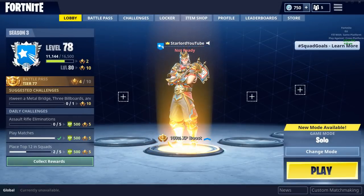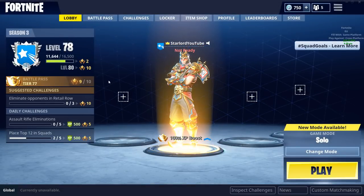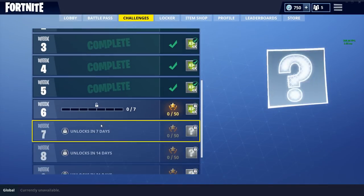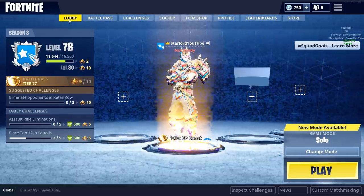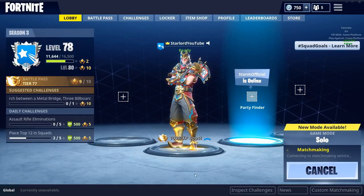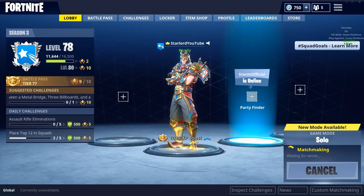Hey, what is up everybody, my name is Starlord. I hope that you're having a fantastic day. In today's video I'm actually going to be showing you where to find the Week 6 challenge: search between a metal bridge, three billboards, and a crashed bus. This is actually kind of easy, but I can imagine there are a couple of people who are new to the game who don't exactly know the layout yet, and yeah, this guide is for you.